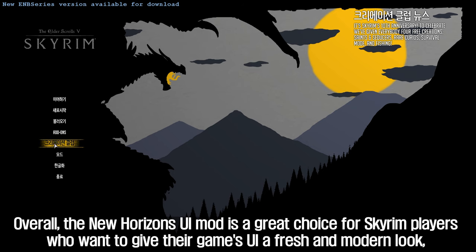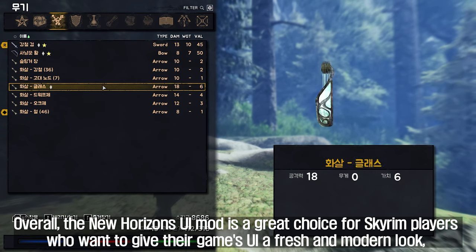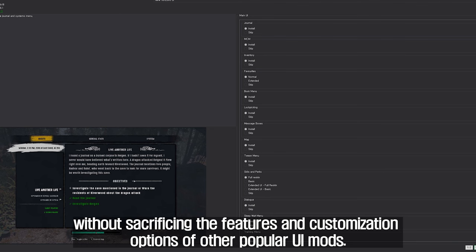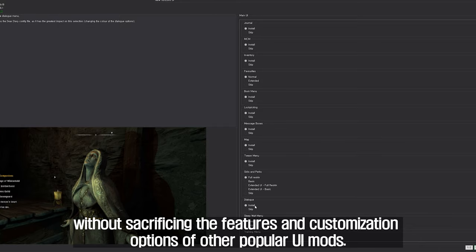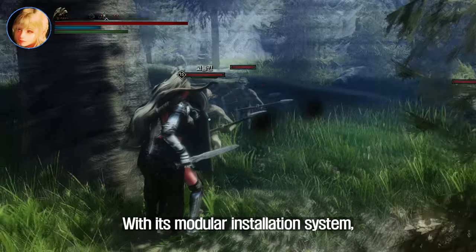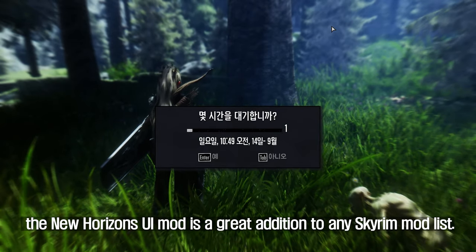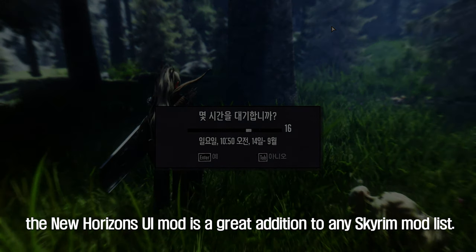Overall, the New Horizons UI mod is a great choice for Skyrim players who want to give their game's UI a fresh and modern look, without sacrificing the features and customization options of other popular UI mods. With its modular installation system, support for TrueHUD, and compatibility with Dear Diary Dark Mode, the New Horizons UI mod is a great addition to any Skyrim mod list.